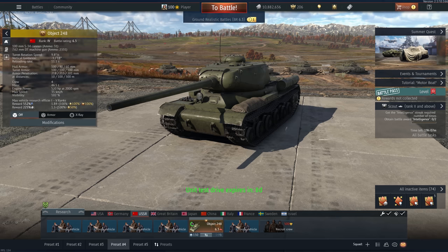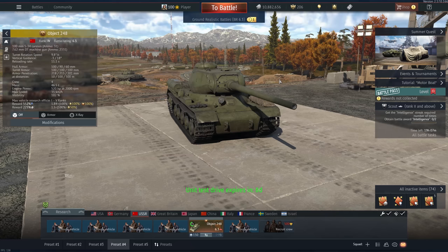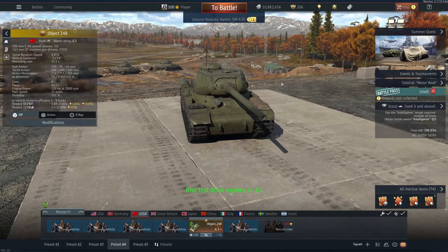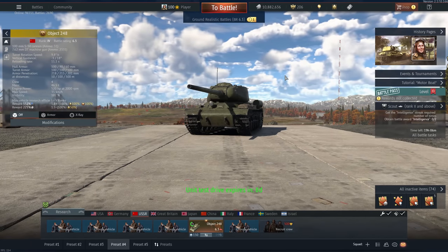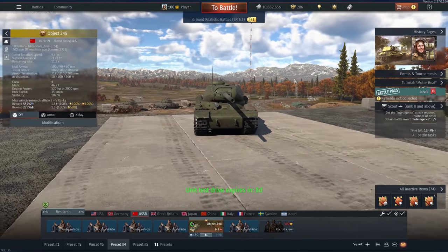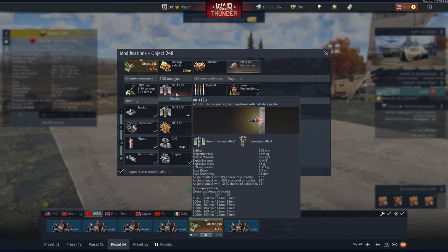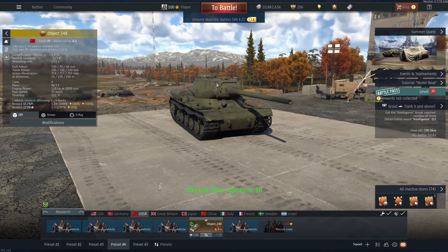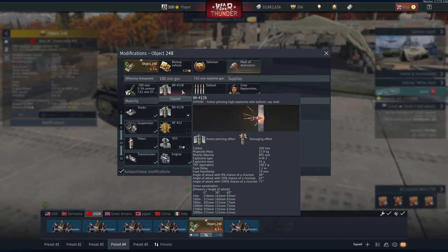It's not very common for me to be excited for a battle pass vehicle, but in this case I was actually extremely excited. This is the Object 248, and it is basically an IS-2 with a 100mm cannon. Now for the bigger-is-better crowd that might seem like a downgrade, but it's actually a massive upgrade, because while the penetration is basically the same, its reload rate is much better — around 9 seconds with my current crew — and you still have enough filler that you're going to one-shot most of the things you hit.